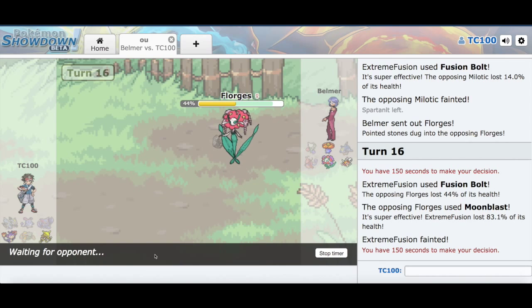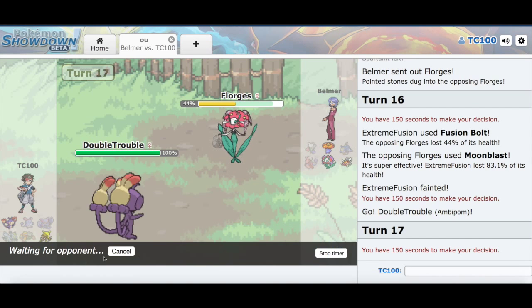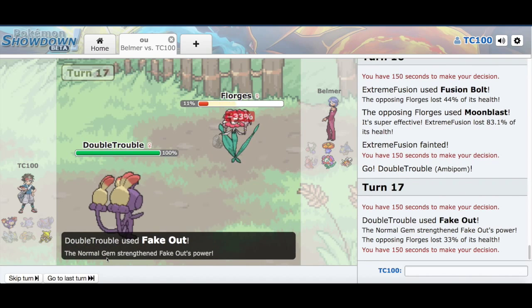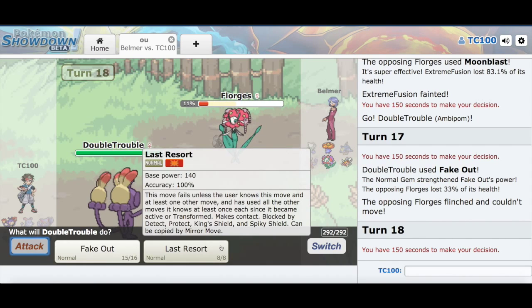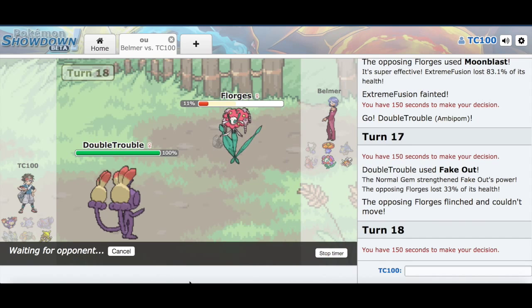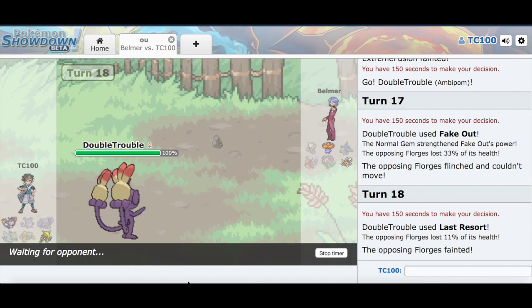Anyways, we're going to go with Double Trouble and Amoonguss to spoil my opponent here. Fake Out! Oh hey, that's how we're going to deal with it — Fake Out, and then we can go with Last Resort. Because Last Resort is awesome! Look at that. That wasn't really a huge example of how strong that move is though.